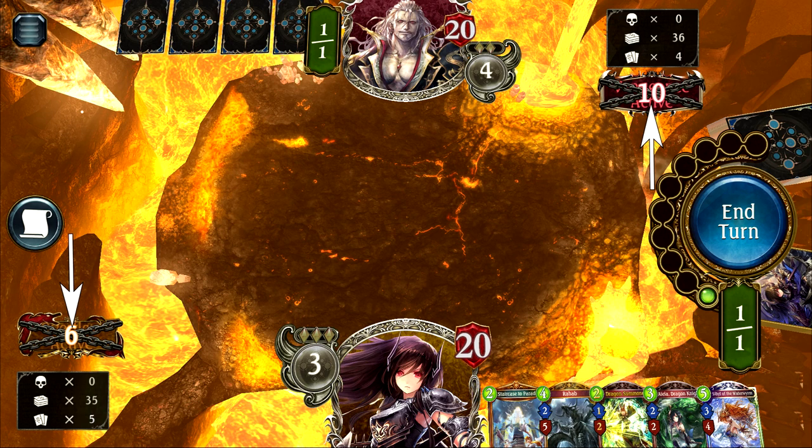Each craft's special mechanic indicator is shown in the corners of the screen — yours in the bottom left and your opponent's in the top right; some are passive indicators, others are interactable buttons. For example, Dragoncraft's mechanic — Overflow — activates once I reach 7 play points; its indicator shows it's not currently active and would require 6 more play points. On the opposite side, Bloodcraft's mechanic — Vengeance — activates once the opponent's health drops to 10. Below or above that indicator is a small info box showing the number of shadows, cards in deck, and cards in hand for that player.